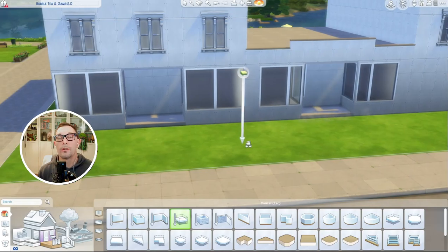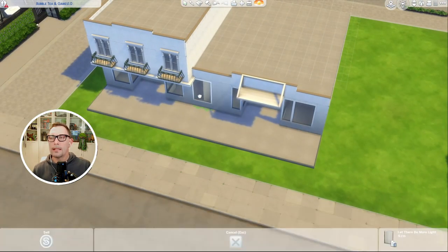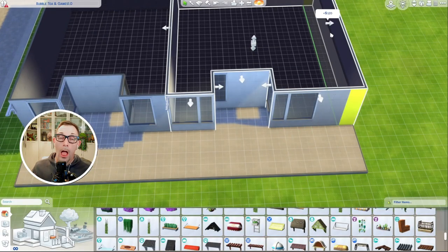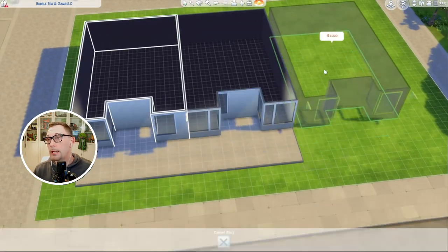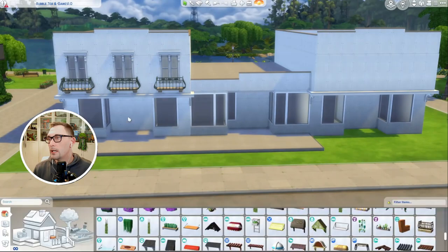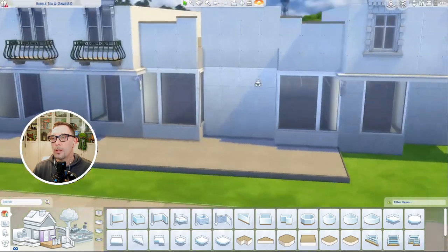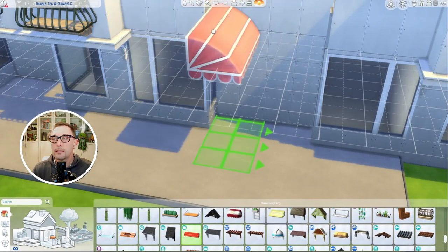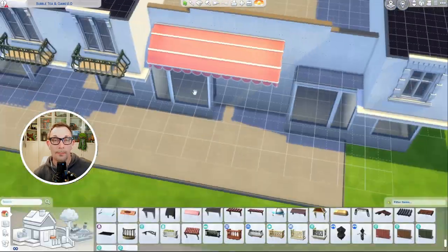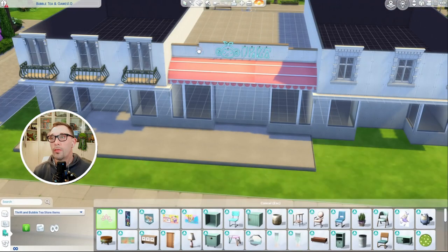Originally I was trying to go for an old storefront, tiny small-town main street kind of vibe, and it didn't really work that way because some things in the game didn't allow it. But I like the way it turned out. One of the things I was really going for was not making it too cluttered — I didn't want to put a bunch of stuff on the lot that would attract your Sims somewhere they didn't need to be.